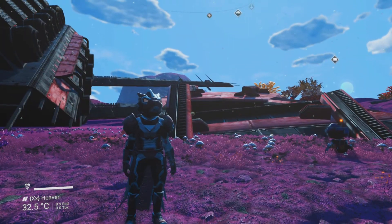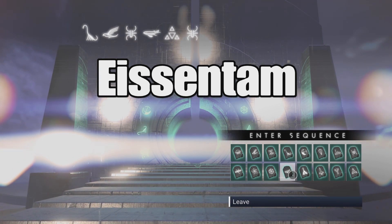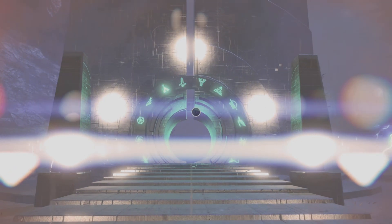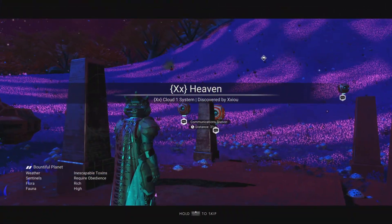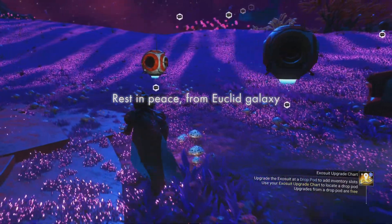I've uploaded my base and named it 'Kadina's Crashed Freighter Base' so people know what it is. Here's the portal code: diplo, man-bird, beetle, whale-fish, triforce, another beetle, another fish, boat, eclipse — there you go. Note this won't work if you're in Euclid; you have to be in galaxy number 10, Eisentam. Also, inside the Nexus you can sometimes see people's bases from other galaxies — it's worth checking the featured bases there too. A lot of people like to build in Eisentam because it has more lush planets.